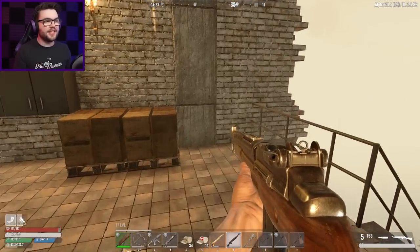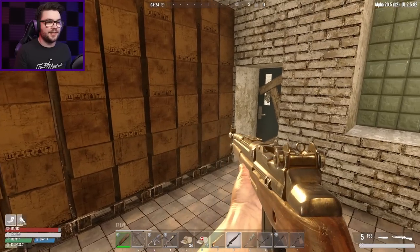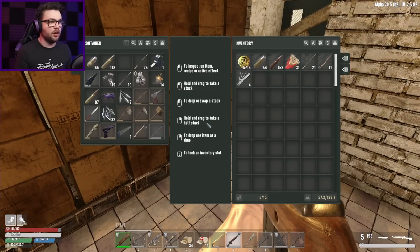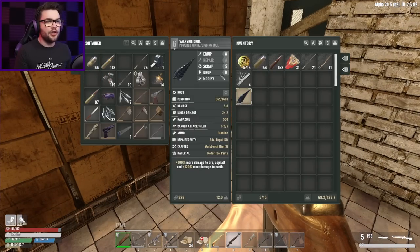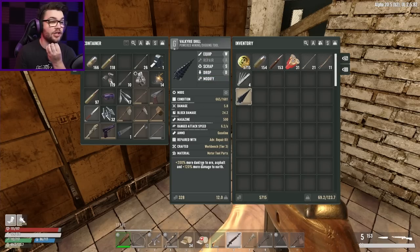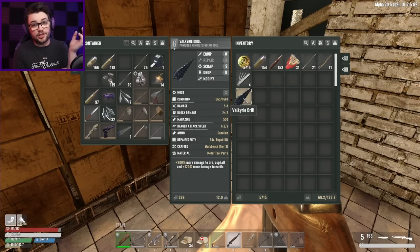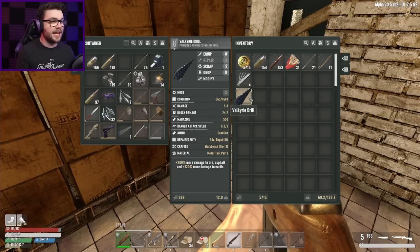But the good news is that after yesterday's adventures and failing to dig up that treasure chest — there it is — I now have my new blue, brand-spanking Valkyrie drill which does 200% damage to ore, asphalt, and earth. So that seems like a really good option to go digging up some iron veins. I'll take that with me, and I'm gonna need some fuel as well.